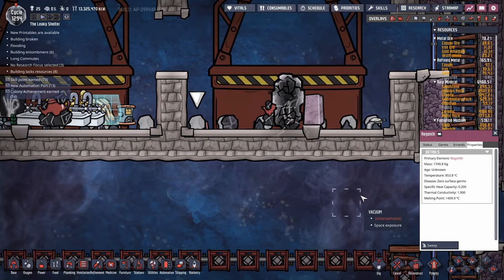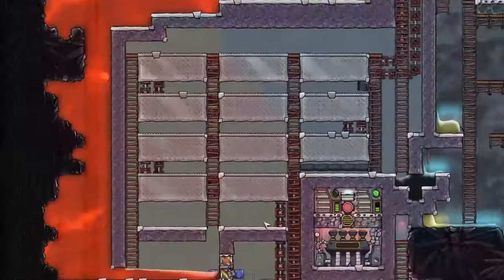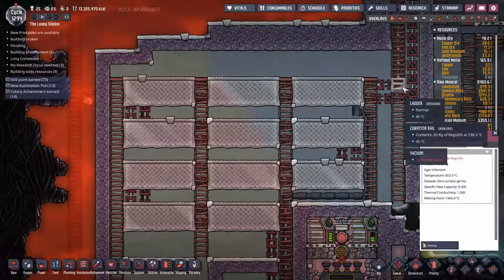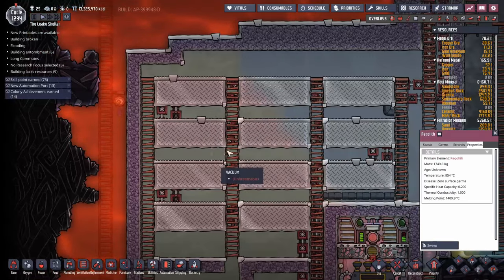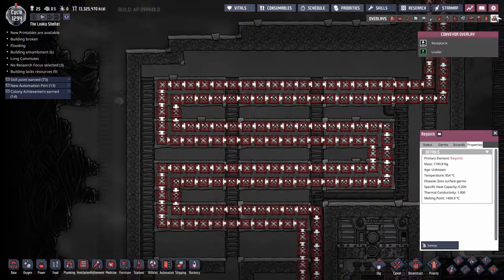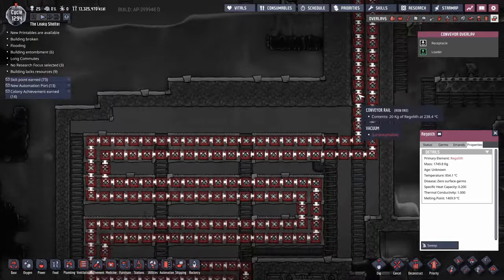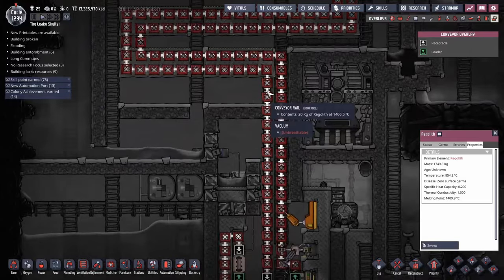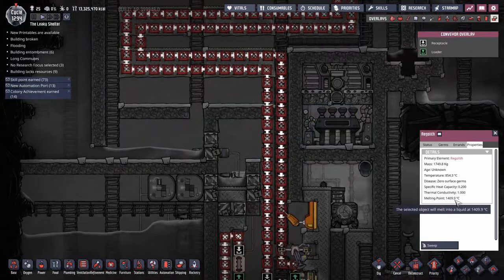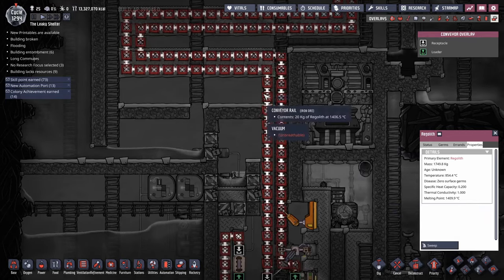What we're doing is we're running a Regolith melter. If we go down here, you can see the Regolith is passing through this counterflow Regolith exchanger on conveyor belts. The cool stuff is coming in one direction — it starts off at about 238 degrees. By the time it exits that, it's 1,406.5 degrees. Down here, 1,409 is the melting point but you have to go about two points beyond it. So you're about six points off melting the Regolith.